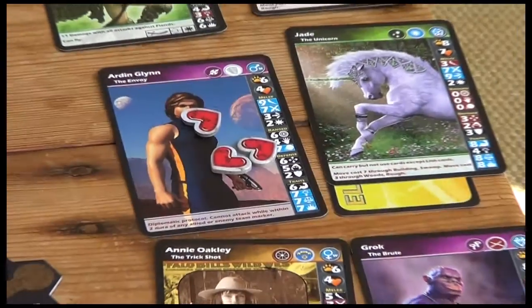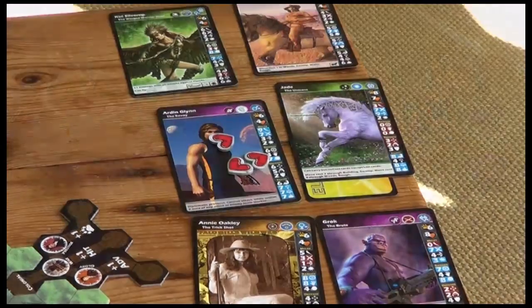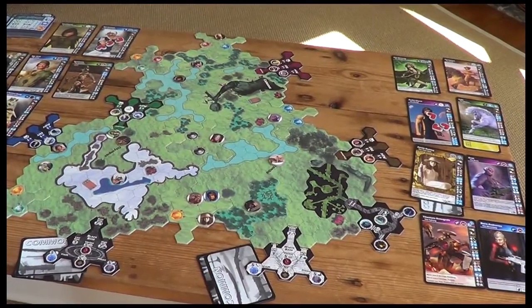Hi, welcome back to the Box Delights. We're playing Duel of Ages 2. It's round four and we're about to kick off with the white team.